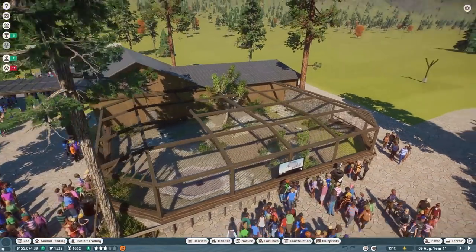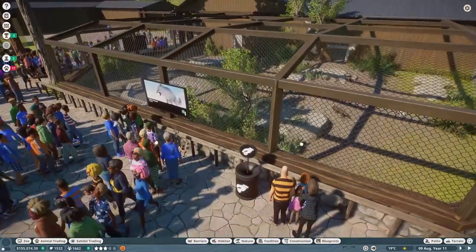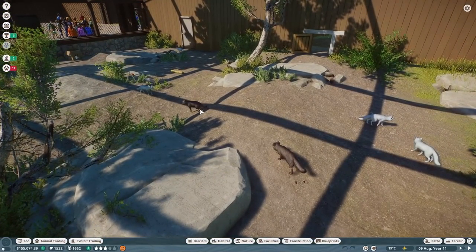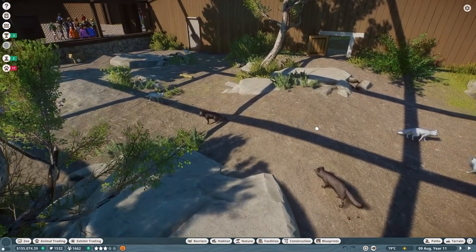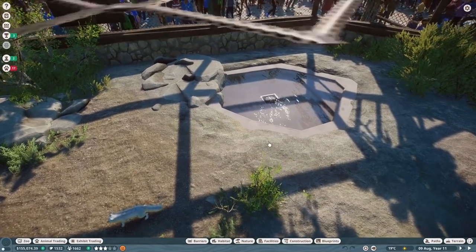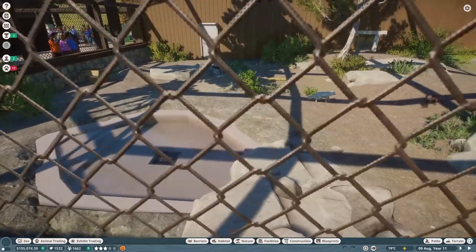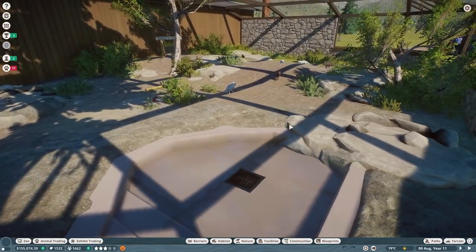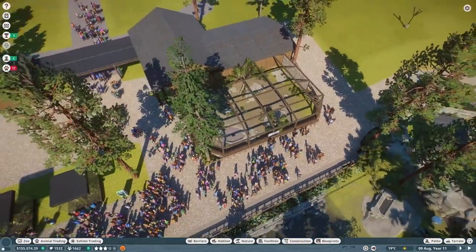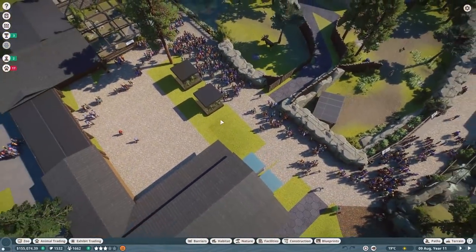The arctic fox habitat is pretty much done. They might need a little more room because they've had babies - we've got quite a few in here, so we may need to figure out who's related to who. I finished off their pool area too - a nice concreted pool with some rocks on the side and a drain. That's what we did last time.